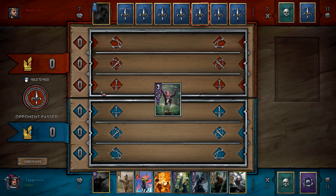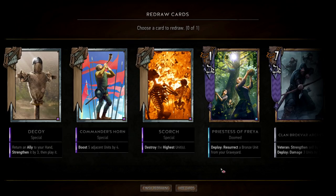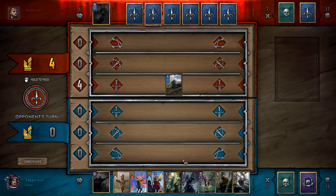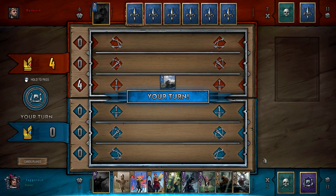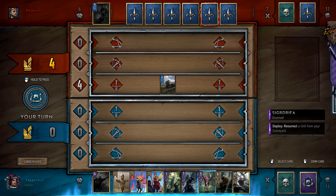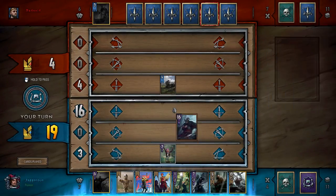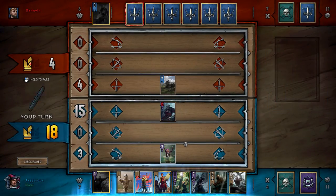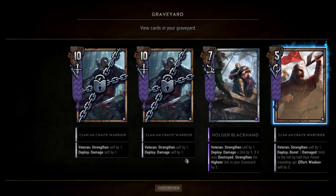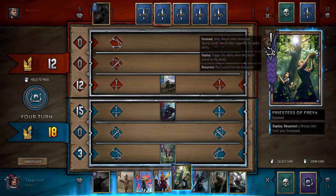We got an extra resurrect — this is really good. So I actually think all in all we have a pretty nice hand. I'm going to get rid of Scorch because I feel like I'm likely to pull something different from my deck, and Scorch isn't that useful. So we can open with a resurrect on the Clan an Craite Warrior like so. Because now if we play the Clan an Craite Warrior next to him we're going to get a decent amount of strength. Then we'll play Priestess of Freya.